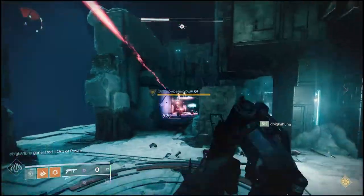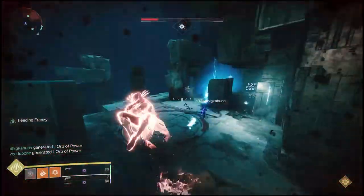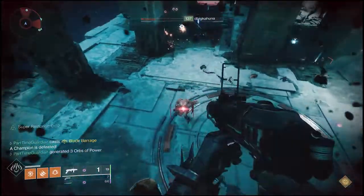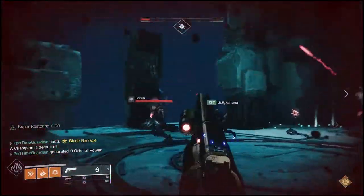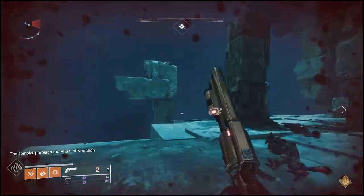Once you see that notification that the Wyvern is sacrificing and the Conflux glows red, take them down quickly. Be careful about killing them with up-close weapons, as the Wyverns will drop Negation Juice. That can really ruin your day and make you have to go into the circle and cleanse yourself.